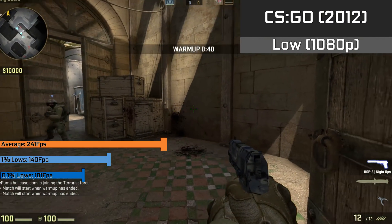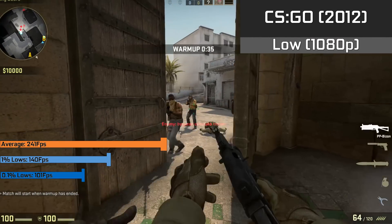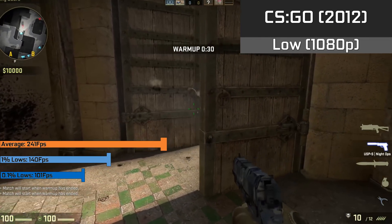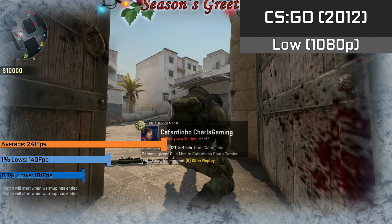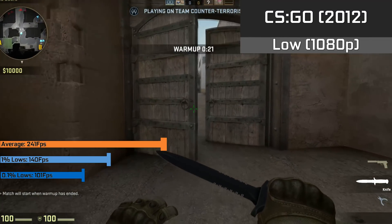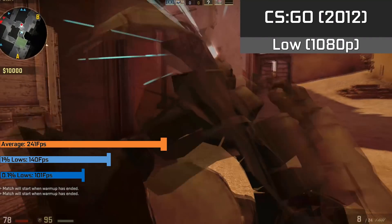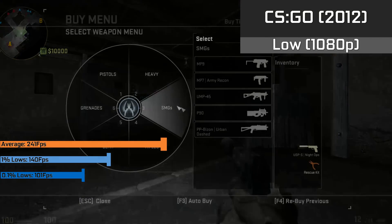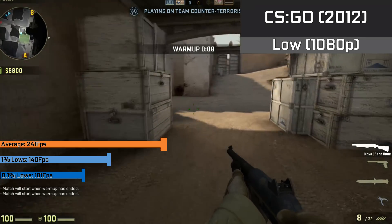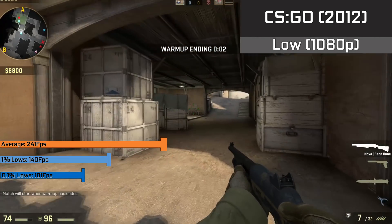In CSGO, which really likes to use cores 0 and 1, in 1080p with low settings and shadows set to high, we saw a solid 241 FPS average — buttery smooth — with 1% lows of 140 FPS and 0.1% lows of 101 FPS. The game was flawless. Getting over 100 FPS at all times in competitive games is generally a must for players who want to play competitively. I had no problems playing it, and it really shows how well a dual-core system can hold up in eSports titles.